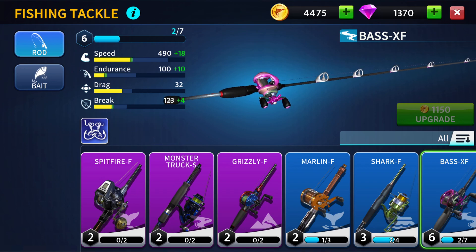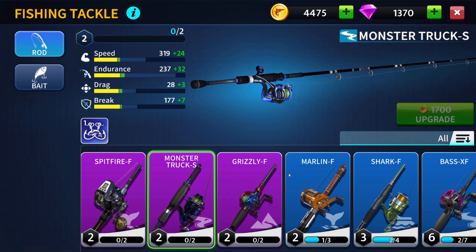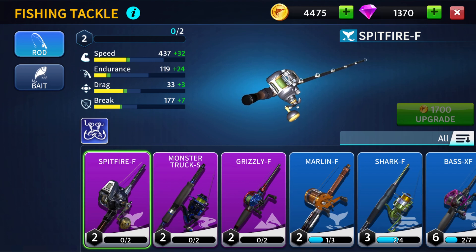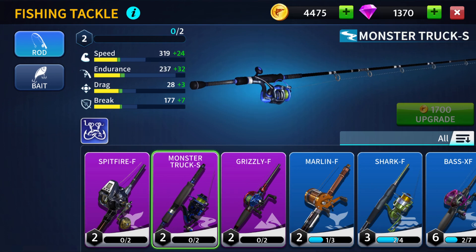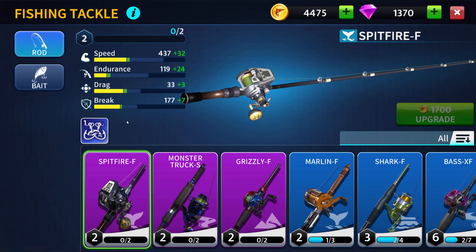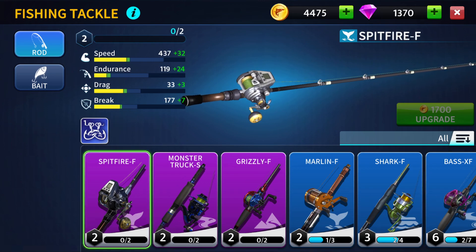Which of these reels is the best one? Let's see — 490, 132. It was frozen for a second, but there we go. Wow, look at this thing — it's insane. Hit fire F. I love this thing, it is so mean looking. 177, 437. So 490, 177, 123 — drag is 32 versus 33, and 119 versus 100. This is technically a better reel, it's just that its retrieval speed is a bit slower. Honestly, none of the fish are big, so I don't think any of this makes a difference. This one is better if you look at the yellow bars — drag, break. Let's use this today and see how that goes.